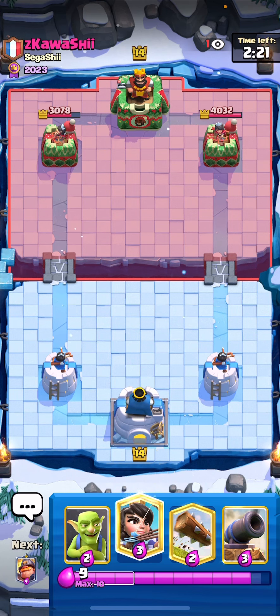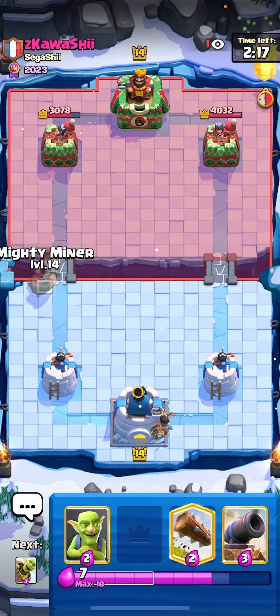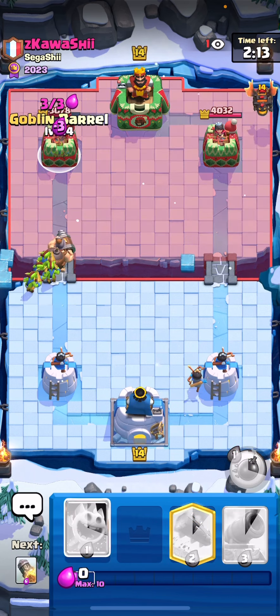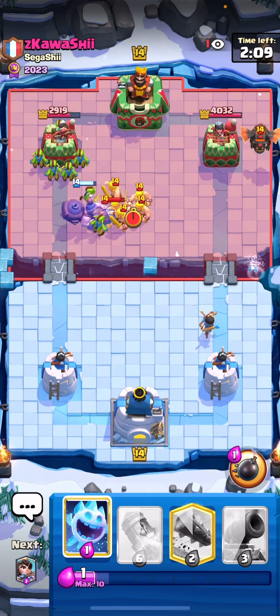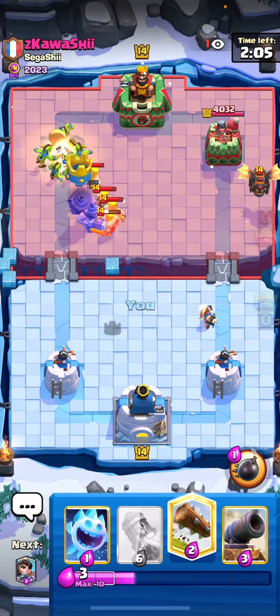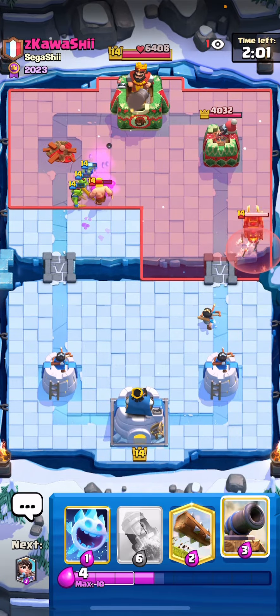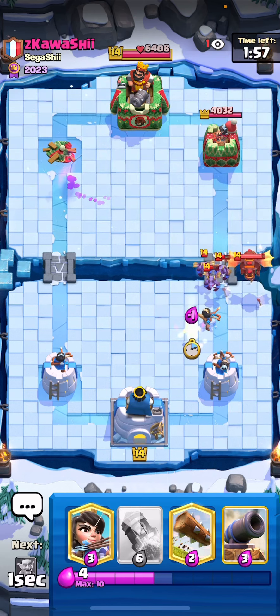He's trying to get an advantage off of us but we capitalized by saving our elixir. I always want to try to pressure Goblin Barrel here and have your Mighty Miner ability ready. Since he went for Barbarians I didn't want to use my ability — I needed to make sure I took out his tower. I believe I went for a Cannon but he went for Minions first, so I went for an Ice Spirit.